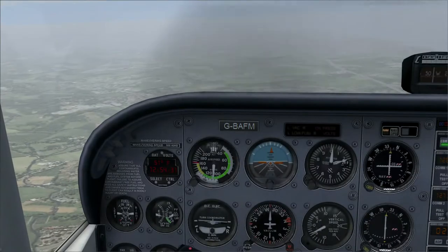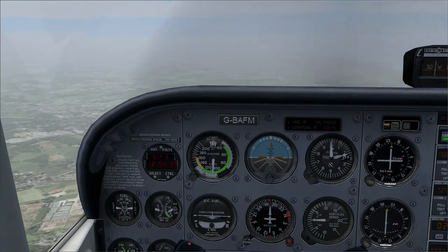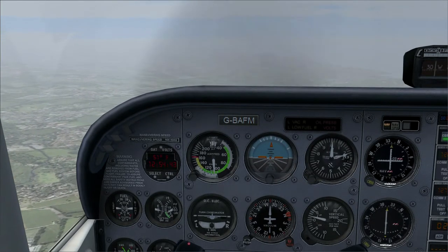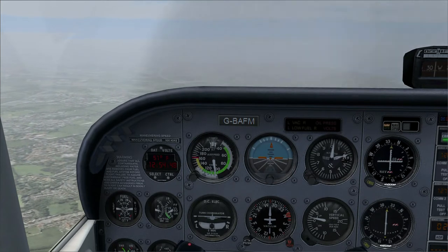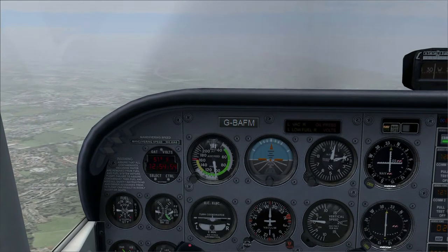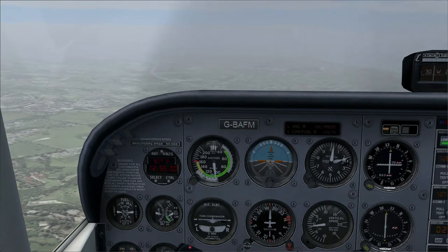That's the A299 Thanet Way bypass — took years to build. They tried to drive it through a golf course, and the people who owned it said they didn't want a golf course on two sides of a bypass. So they actually built a tunnel — the only tunnel on that road — and it goes underneath the golf course. Not a championship golf course, just the local town golf course.